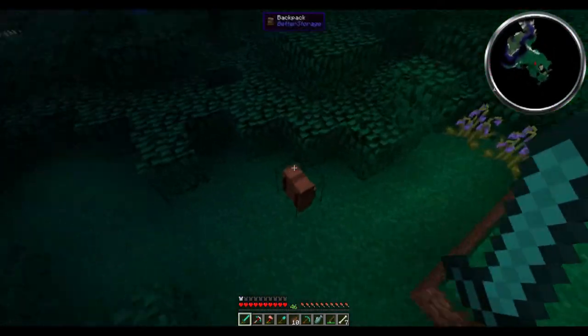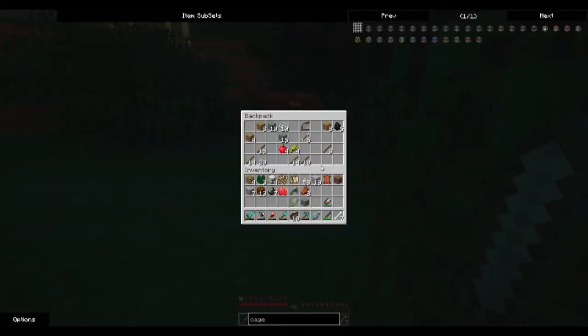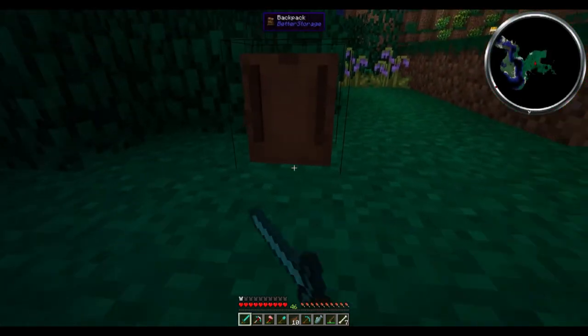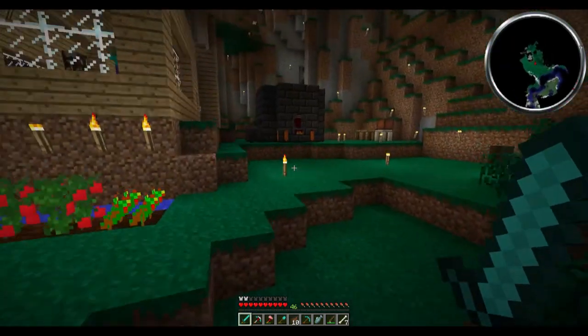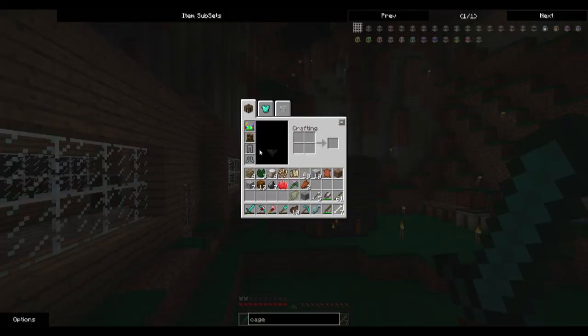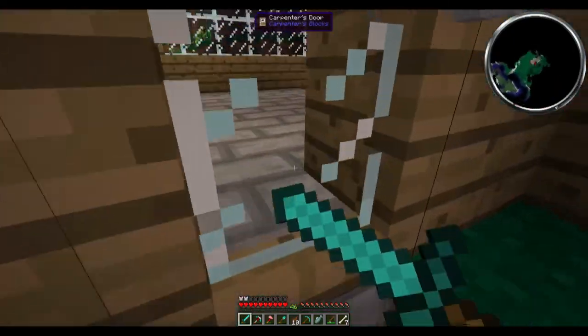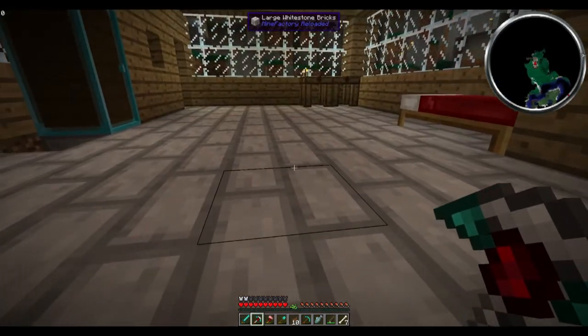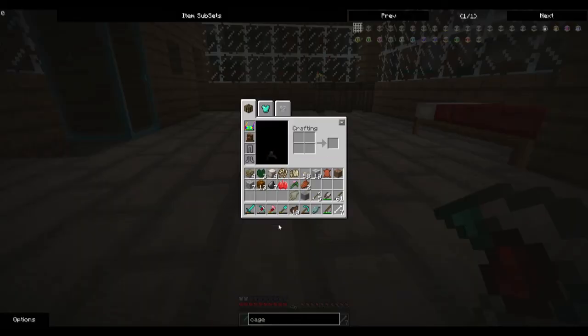I was just coming back here to see if I could sleep again, and I just killed a zombie and he dropped a backpack! Oh my gosh — sticks for days. I believe to put it on I just do that. I don't have it on yet, but it's almost broken though. Sneak right-click on the ground with an empty hand to unequip.